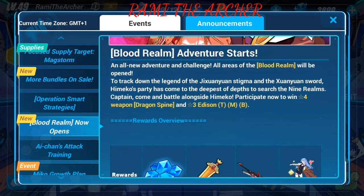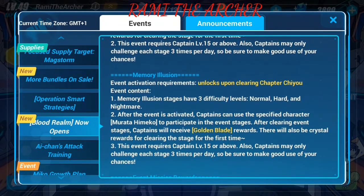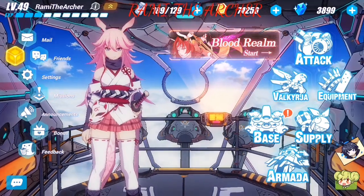Here in Blood Realm you can see that there are six different parts of the event, but right now we only have three available: we have the extra chapter, one of the extra chapters, and we have the new mission rewards which is the Golden Blades, and we have the new event shop.